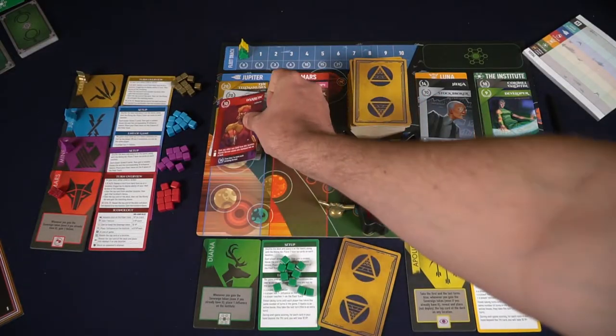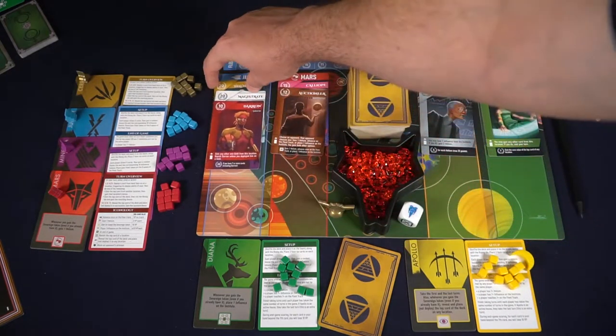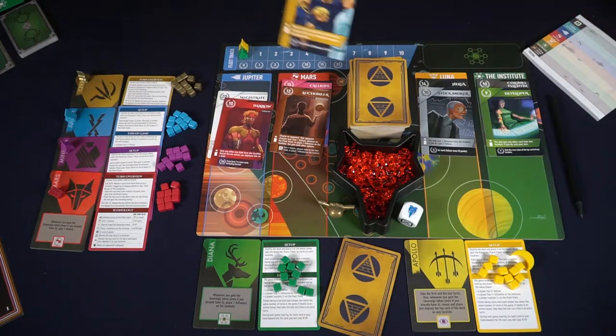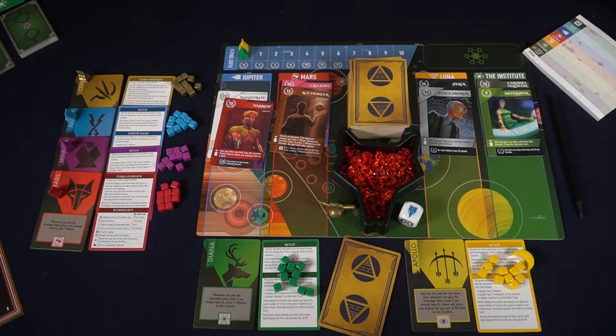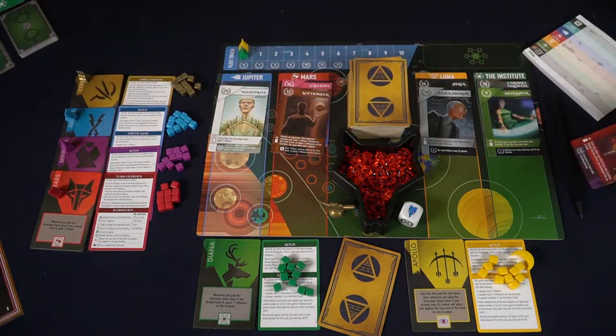When the yellow player takes their first turn, they will most likely choose to lead. When you lead, you simply take one card from your hand and place it in any of the four locations on the board: Jupiter, Mars, Luna, or the Institute. Make sure you place it right below the value and name of the previous card in that location. Then if it has a deploy ability — indicated by a square symbol with an arrow pointing up — you can take that active ability.